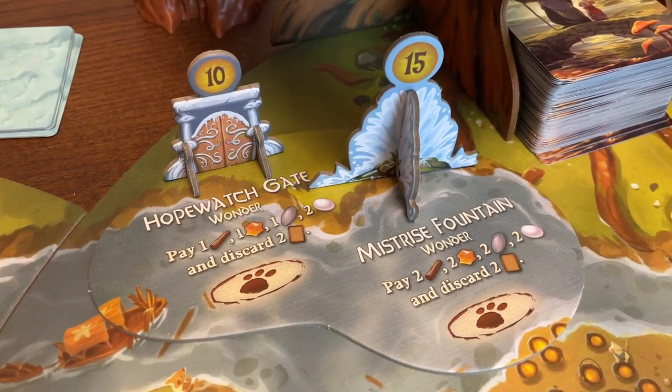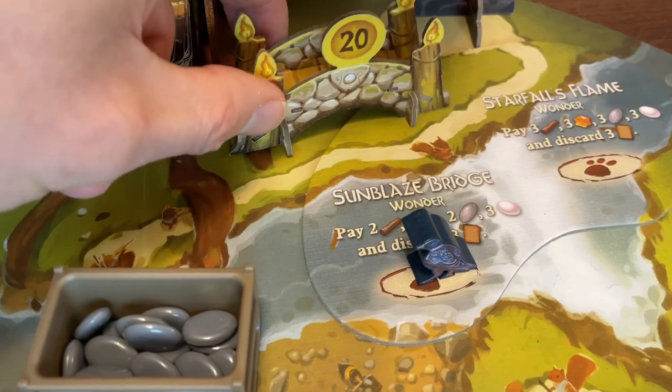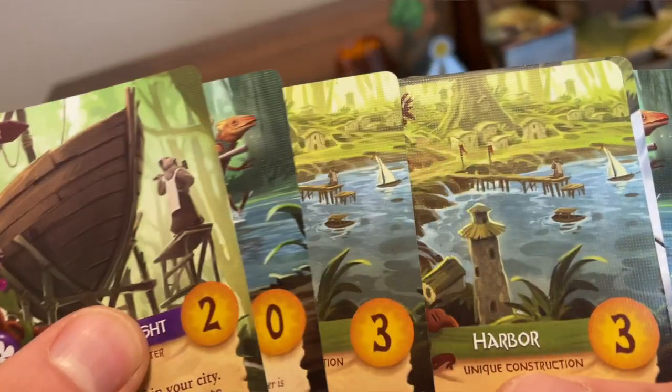Or you may wish to gather enough pearls together to build a wonder — high-scoring structures which use a lot of resources to build. And of course there are new water-based characters and constructions to build in your city.